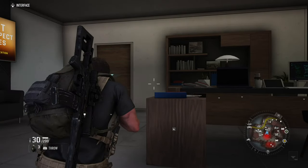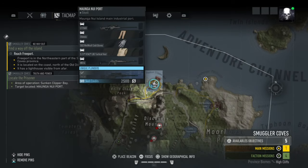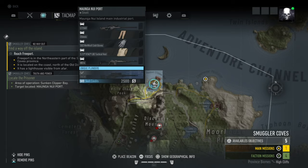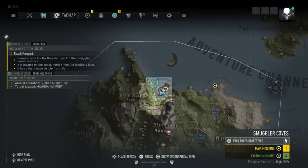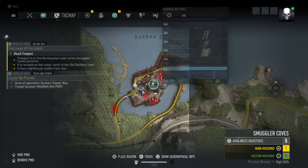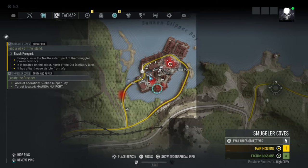Before we get into the actual how we get here — where you need to come — you need to come to this island called Mongua Noir Port. Probably killed that name, but obviously you start down here in the first mission and it's just this little island at the top of the map.